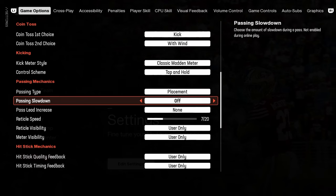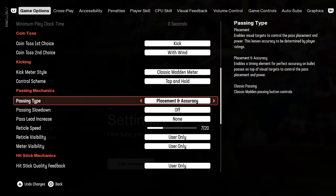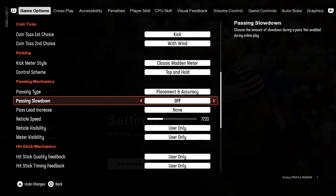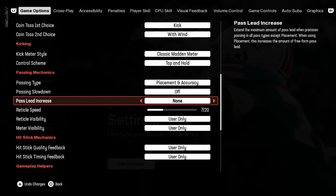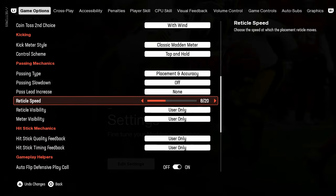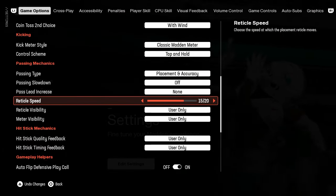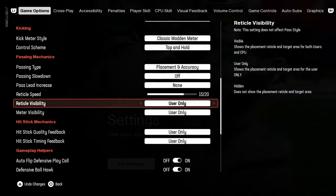This is a huge change — free form settings this year. Passing type: placement and accuracy. Passing slowdown is going to be off — this is so important, leave this on none until further notice. Pass lead increase: leave this on none. For reticle speed I'm going to be rocking 15 out of 20, which is what I was using in College Football 25 and it seems to work really well. We'll try it out and let you know if anything changes.